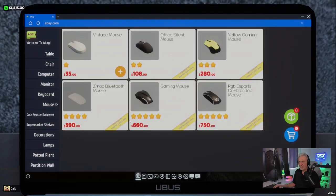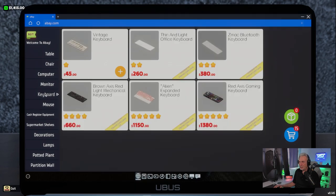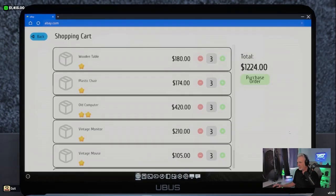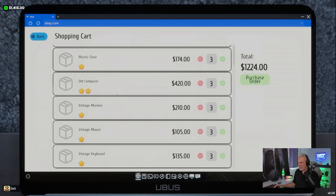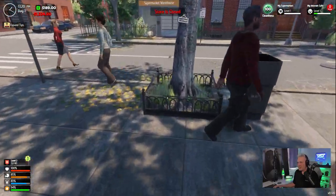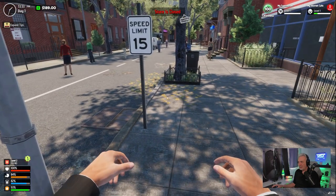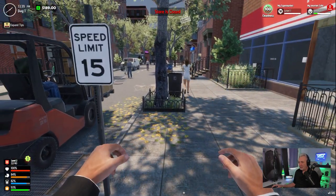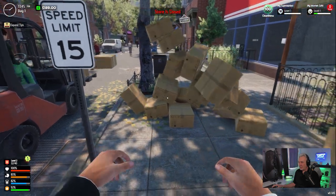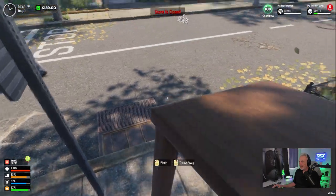Let me make sure I have everything: three tables, three chairs, three computers. I have six monitors — I don't need that vintage mouse. Three keyboards — one, two, and three. That should be right. Three, three, and three: $1,200, leaving us with $189. We're going to get a very large delivery. The delivery guy is coming around the corner — I wish it were stacked on a pallet, but hey, it is what it is.